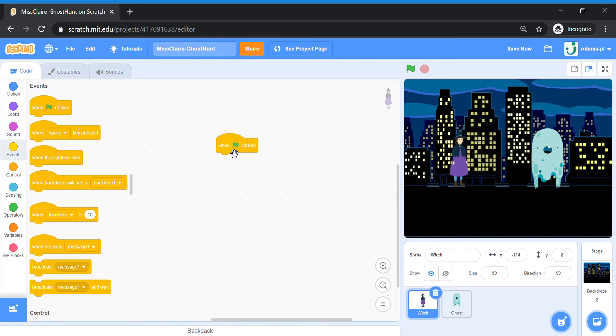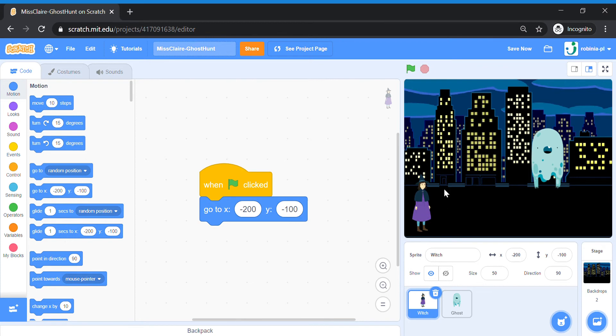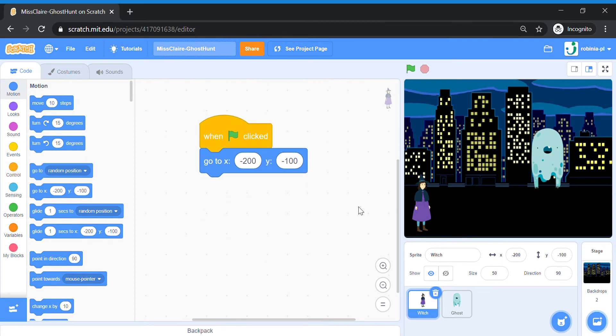When green flag is clicked, I'm going to set the starting position first. I'm going to move my witch somewhere at the bottom left corner and create my own position. Go to x: let's make a nice number, minus 200; y: minus 100. So the witch will start at this bottom corner. Next, we're going to add our arrow key controls.